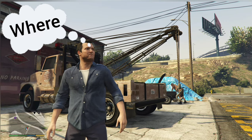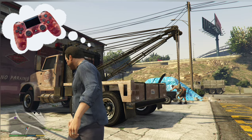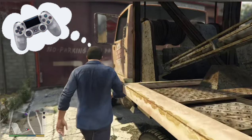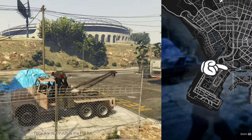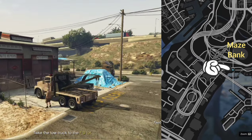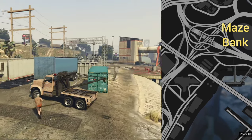We are going to look at where to find a tow truck, plus a brief rundown on how to use the controls. First off, you can find this tow truck right here. We're going to zoom in on the map. It's just south of May's Bank, and right along the water as you can see on the right of the screen.